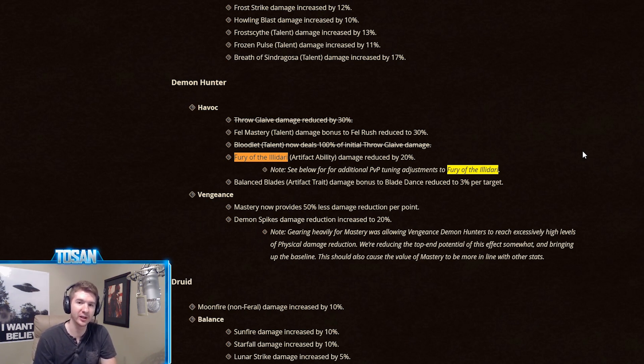But luckily, our good friend Supatease found this out last night because he actually checked the combat log. Normally when you use Fury of the Illidari, you combo it with other things like Fel Barrage, throwing glaives, or even Eye Beam. So a lot of the time there are a lot of numbers on your screen at once, and it's hard to notice how weak Fury of the Illidari is actually hitting. But it's apparently very bugged in PvP combat.